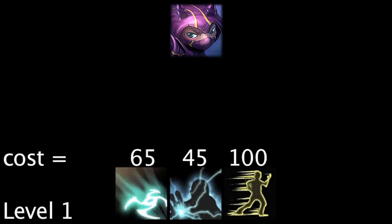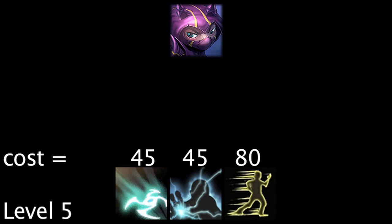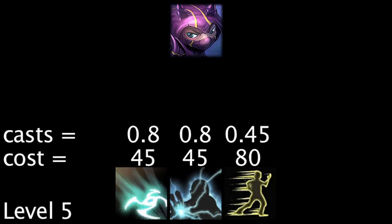Kennen has three abilities which consume energy. With his abilities at the lowest rank, a full page of energy runes gives Kennen enough energy to cast his abilities 0.55, 0.8, and 0.36 more times. With his abilities at the maximum rank, the runes will grant him enough energy to cast them 0.8, 0.8, and 0.45 more times.